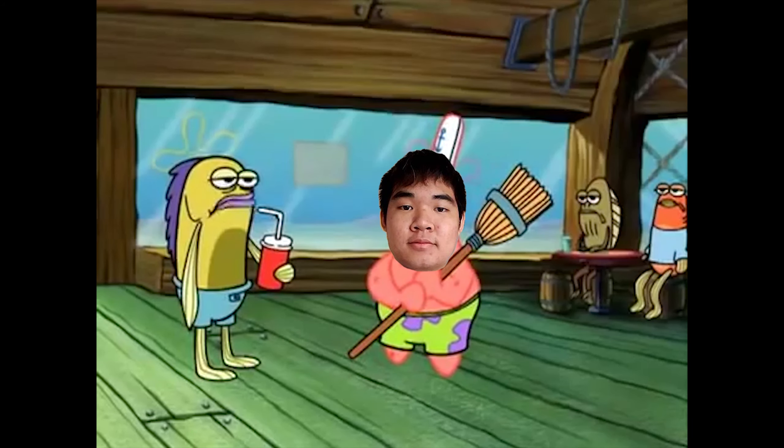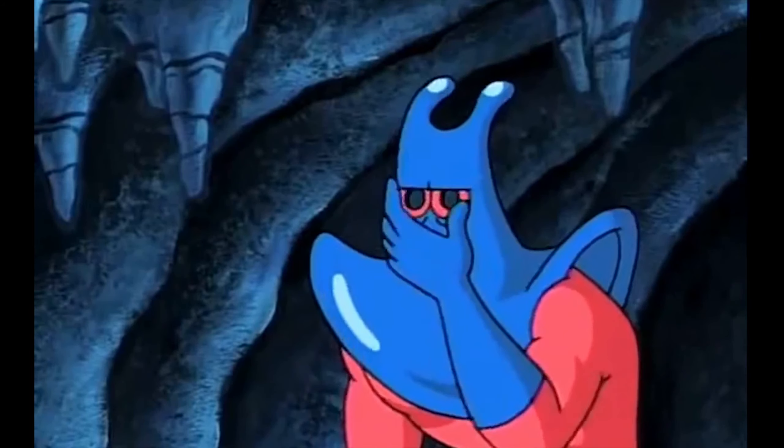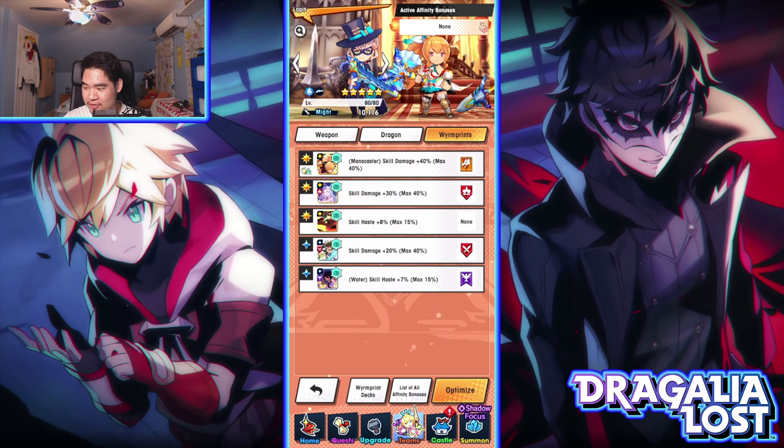So basically the Mana Caster Skill Damage is just regular skill damage — it just requires a mana caster to use it. I thought they were two separate things, which is why I have so much skill damage stacked here. I'm not changing it in this video because I'm just too lazy — I'll fix it off camera. Shoutout to whoever told me in the comments. Thank you so much, I would not have figured that out.